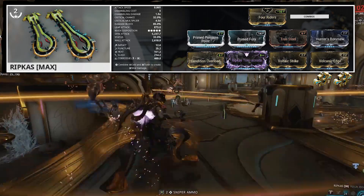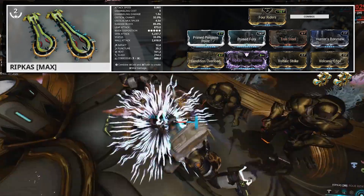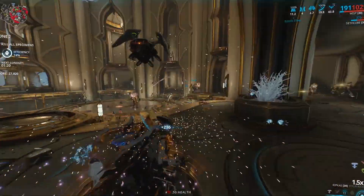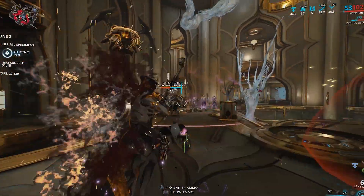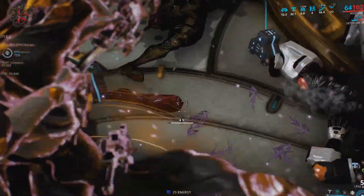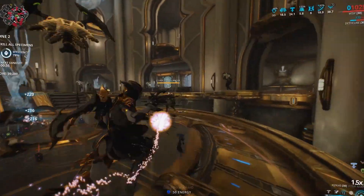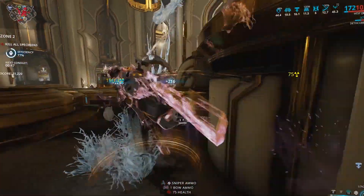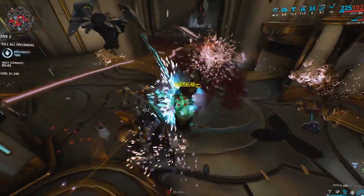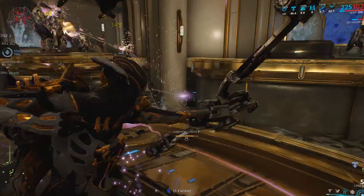For our melee, we have Wisp's Bane, which is a Ripkas. This build has a Condition Overload mod on it and uses Hunter's Bonesaw, with True Steel once I get it. This melee gives you critical damage, toxic damage, and melee damage, but with very slow attack speed — so we need to pair this with Wisp's first ability, which gives you attack speed. When things start slowing down, that's your cue to recast or return to your Reservoir. With all that blast damage and proning from the other weapons, it really helps Hunter's Bonesaw. Doing gas damage and other procs with Condition Overload, you can take down high level enemies very quickly. This works for all three builds and is the main weapon I've been using with her.